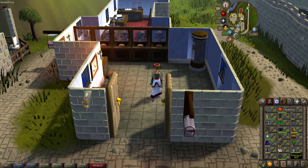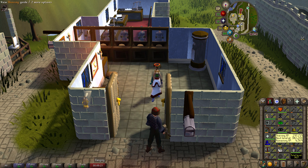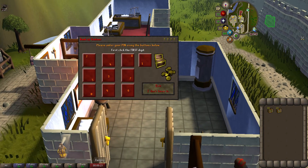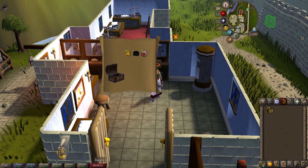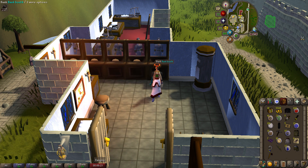We're back opening clue scrolls — we have 30 easy caskets and 20 medium caskets. The easy clues are from HAM members thieving; I got a couple of thieving levels and I'm almost 61 now. We're opening the easy clues first. You get a lot of junk from these — some runes, some teleports. The lunar isle one is completely useless to us, but hopefully we can get some dig site ones. A couple more sets of purple sweets and some law runes — nothing great, not even a unique yet.